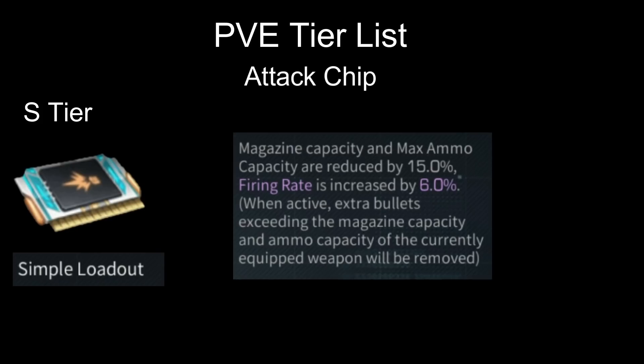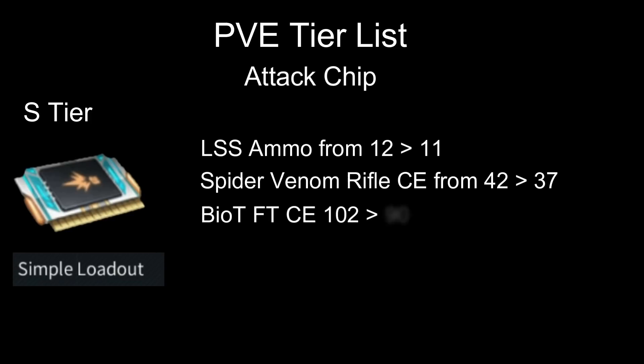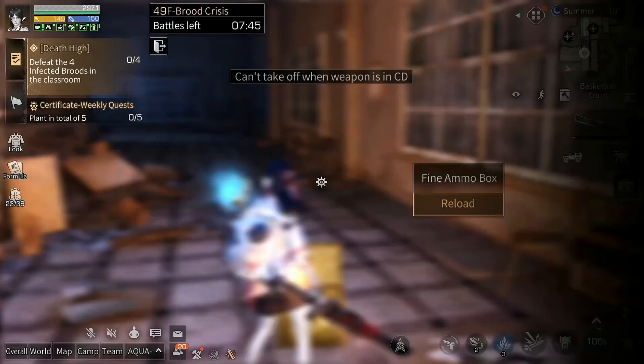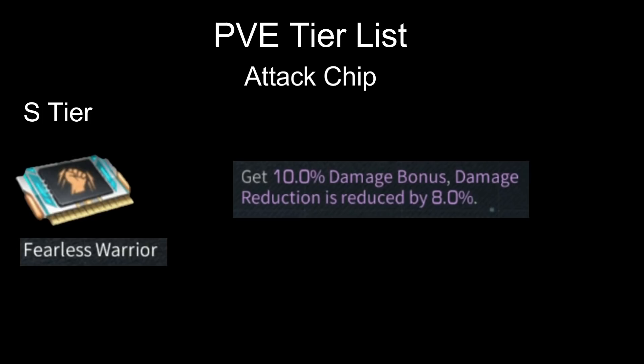Next on S tier we have Simple Loadout: magazine capacity and maximum ammo are reduced by 15%, but firing rate is increased by 6%. This is amazing — even though your ammo is reduced, you can dish out damage faster. Usually players bring two or three guns at the same time, so having a lower magazine is not a problem as you can reload together with an ammo box.